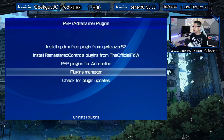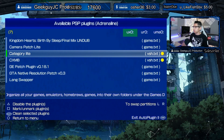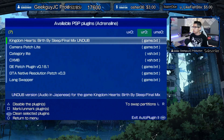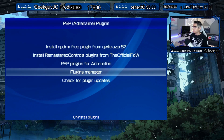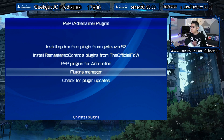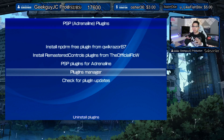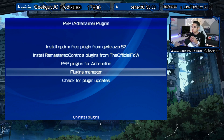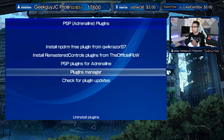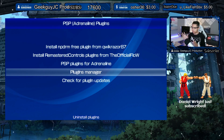Before the Plugin Manager was added, you would just go into PSP Plugins and disable them with Triangle. That looks like about it for this update. It's just amazing to see that we're constantly getting updates to the homebrew scene for the PS Vita — it's really exciting that these developers keep giving us new features and fixes. It's a great time to have a PS Vita and be in the homebrew scene.